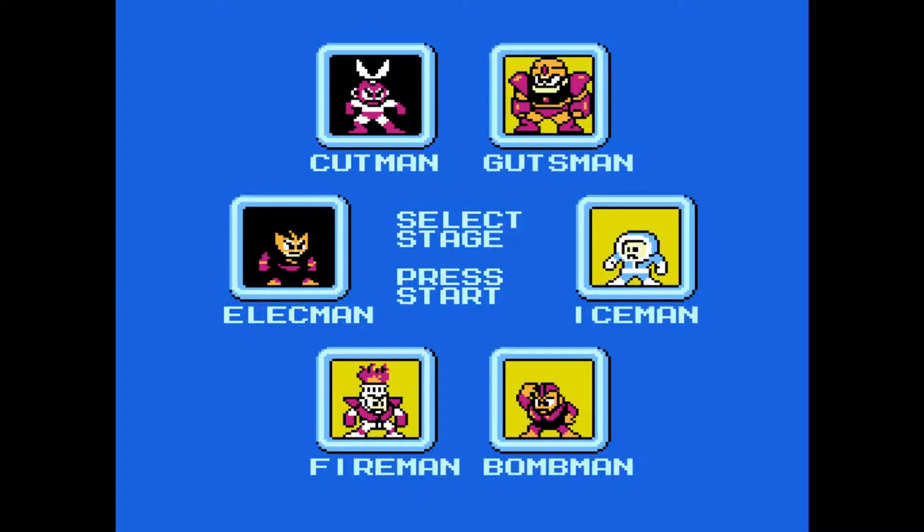So what I'm gonna do is go back into Elec Man's stage and get the Magna Beam, but I'm gonna be doing that off-screen. I also believe this is gonna be where we end the episode. In this episode, we took down two of the six Robot Masters, and in the next episode we're gonna be taking on Ice Man and Fire Man. See you guys then.